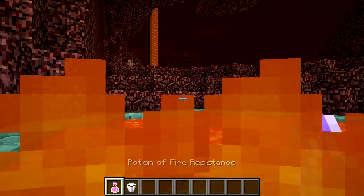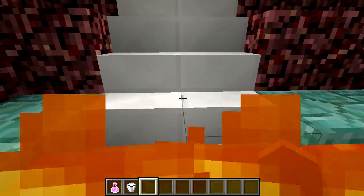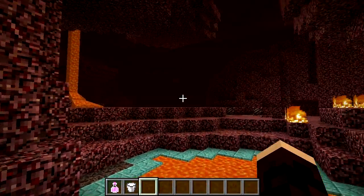The fire resistance potion is one of the more self-explanatory Minecraft concoctions. When under the effects of the potion, you'll not be harmed by fire or lava, making it super useful in the Nether.